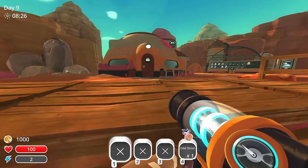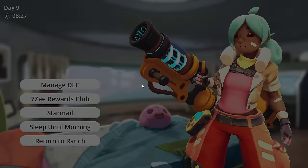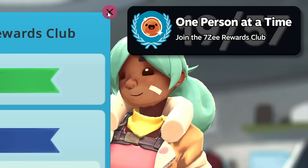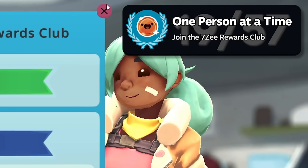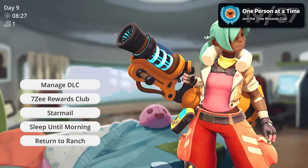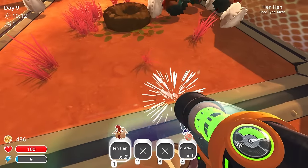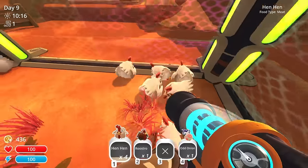Back at the ranch, I decided to join the 7Z club, which got me the One Person at a Time achievement. For future achievements, I'll need to reach level 10 and level 22, which will cost me around 500,000 new bucks. Now that I was established, I wanted to explore more, but I needed another slime key, which means time to feed more gordos.